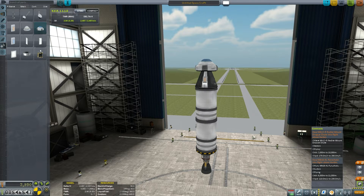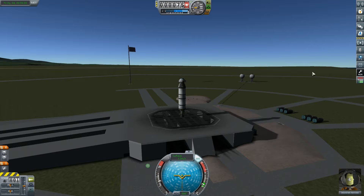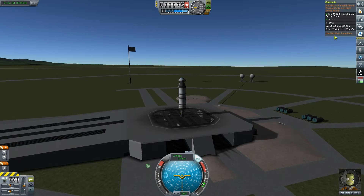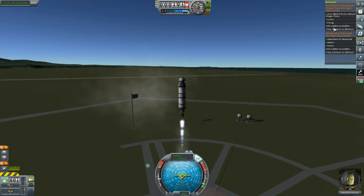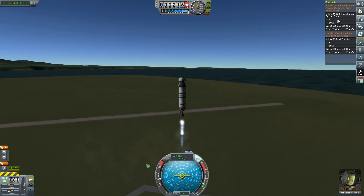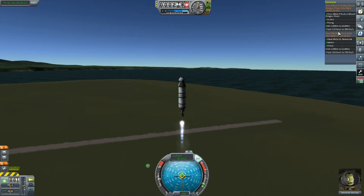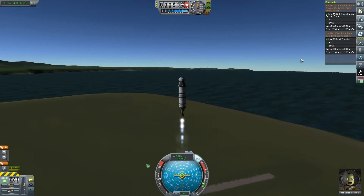All it says is to hold them - we don't actually need to run a test or anything. So Jebediah is back in charge. Let's turn on our SAS, bring up the contract thing on the right to help me see what I'm trying to do, press space, and off we go. We need to be going quite slowly - between 170 and 280 for the radial drogue chutes, and between 110 and 230 for the XL parachute mark 16.